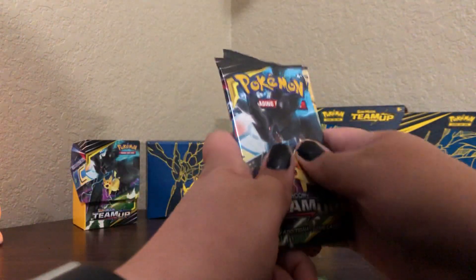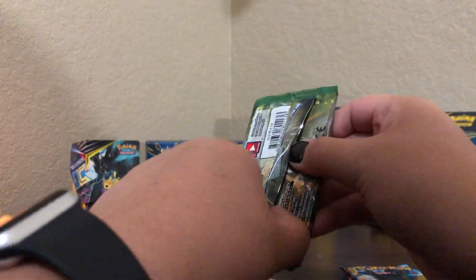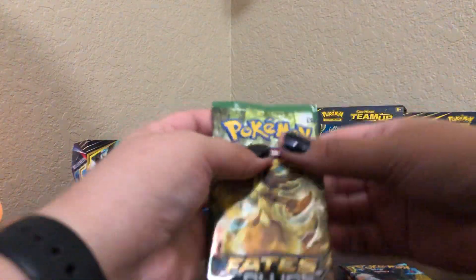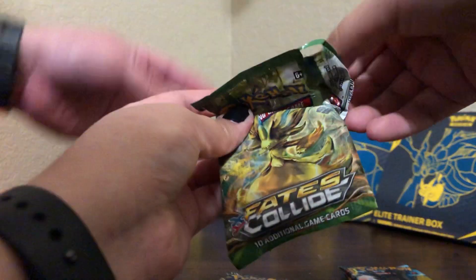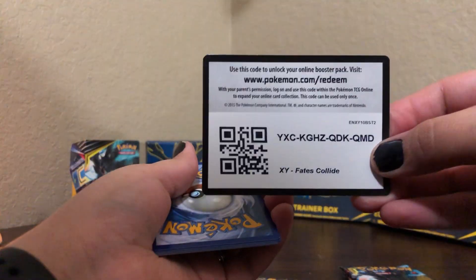Still no Gengar — that's a nose goes on the Gengar. We're going to start again with the Fates Collide. You guys can have this code, but I really don't want anything outside the standard format. This is an X and Y series. You know what that means — if you're having trouble with the pack, it's probably going to be something good. Good luck.